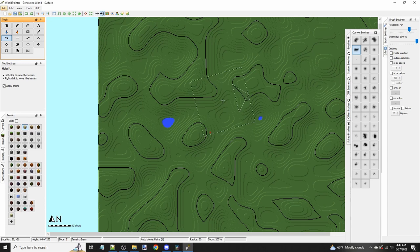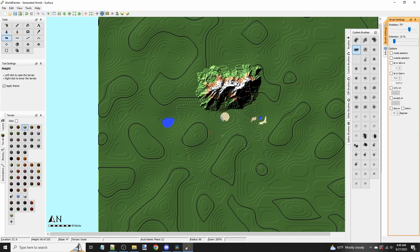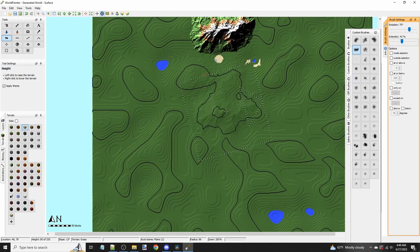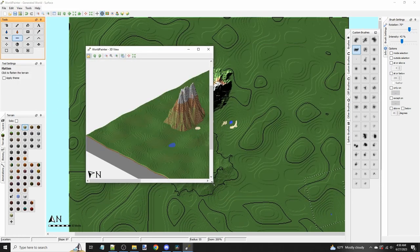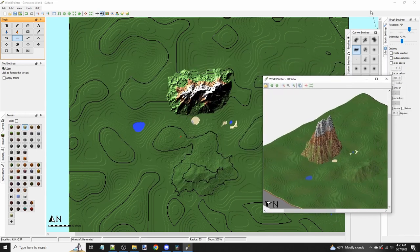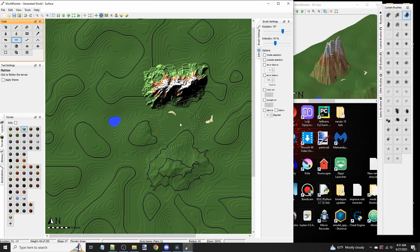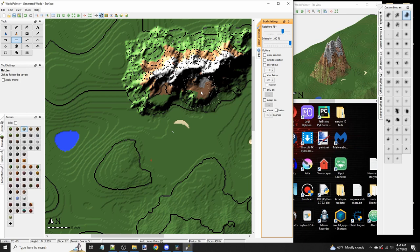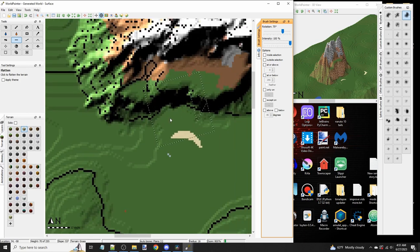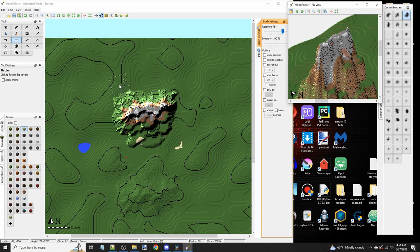We're going to go to raise terrain on the third row. The intensity affects how quickly it raises terrain out of the ground. We can also use the flatten tool. The proper way to use it — there's a right way and a wrong way. If you want to use it on mountains to create layered mountains, you set it to 100% and then start clicking down the slope. It will start making nice layered mountains, and you want to be using it sparingly — basically flattening from the top to the bottom.